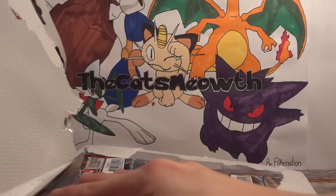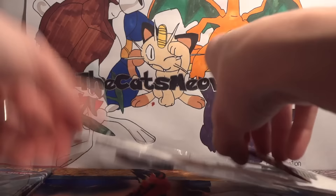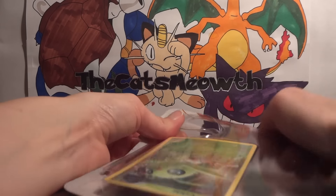But that means we still have plenty of other product to open up. Two blisters, elite trainer boxes coming up very soon, as well as theme decks, and if they ever start carrying them the little single blisters that come with just one booster pack.